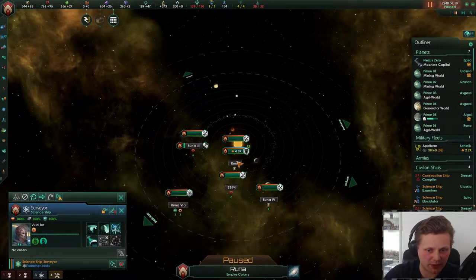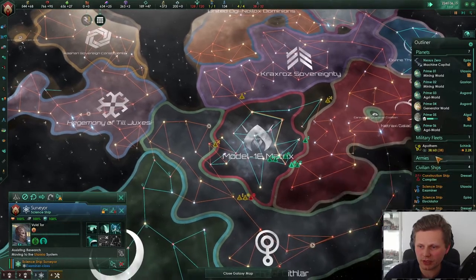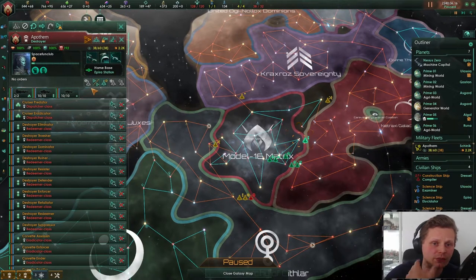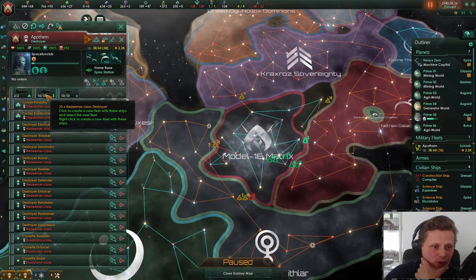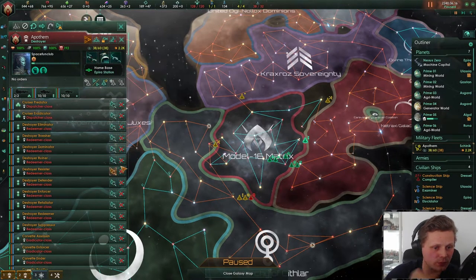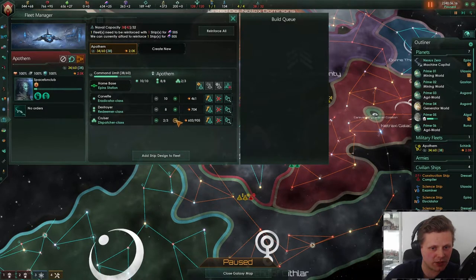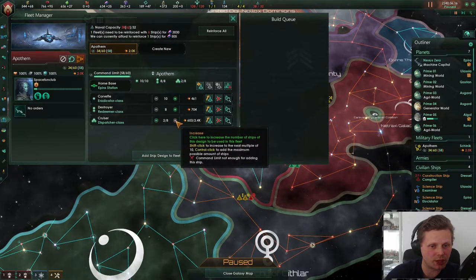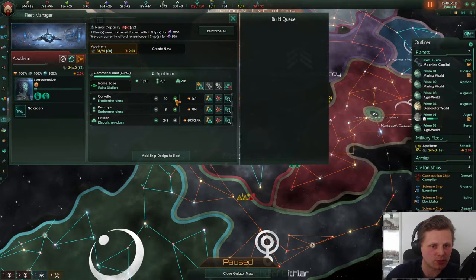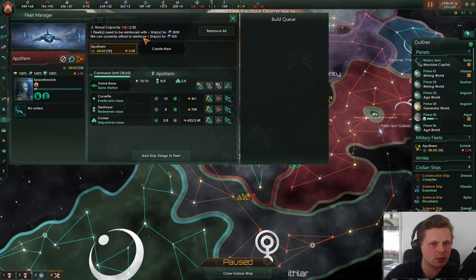There is a planet in here — go here, assist research, even though there is none. Let's take a look at fleet — we have 2.2. We could either destroy two. I think we do want to destroy those destroyers. And increase — oh damn, the cruiser capacity is increasing like crazy right now. Maybe I should not have destroyed those. Oh, what a bloody waste.